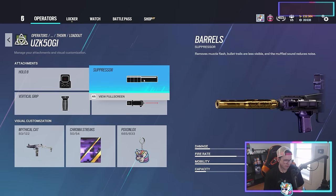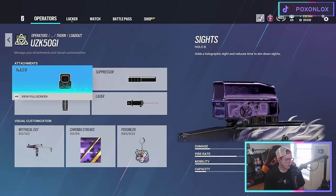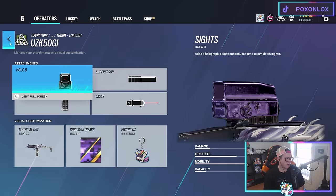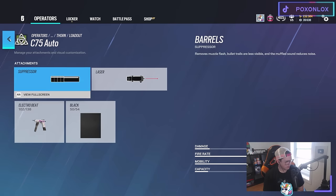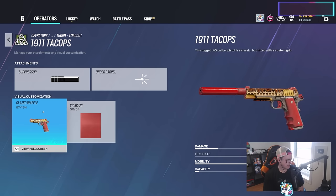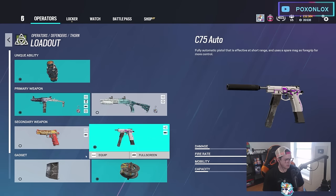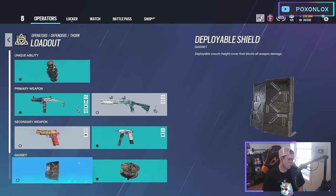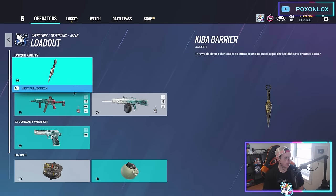Thorn — if you're picking Thorn, you're picking for the gun. Suppressor or extended barrel with vertical grip since there's literally no recoil. You could even run horizontal grip with flash hider. I run the CZ secondary. Shield or barbed wire — either preference; I use barbed wire as always. Thorn is solid.